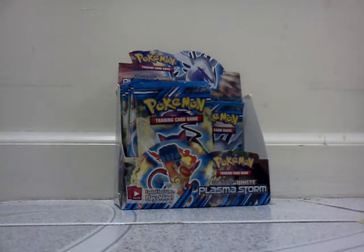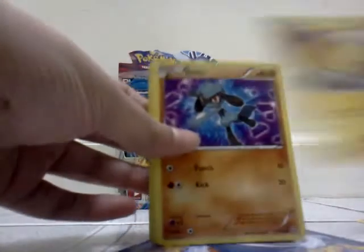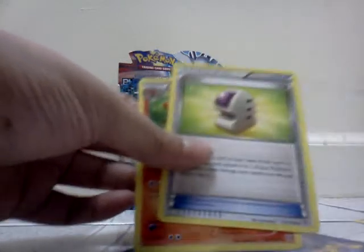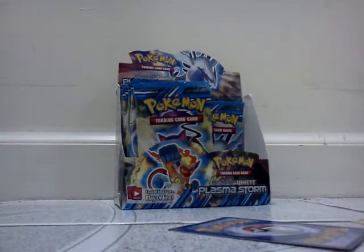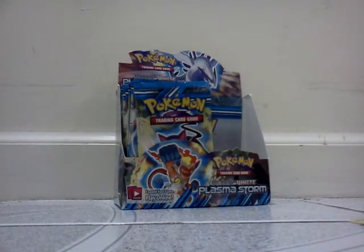This pack is pretty hard to open. Joltik, Raolu, Jimchar, Petret, Magnemite, Watchog, Aether, Stimishir — the reverse is Solrock, the rare is Sable Eye. These regular rares aren't that great, but I still need them, so it's okay.